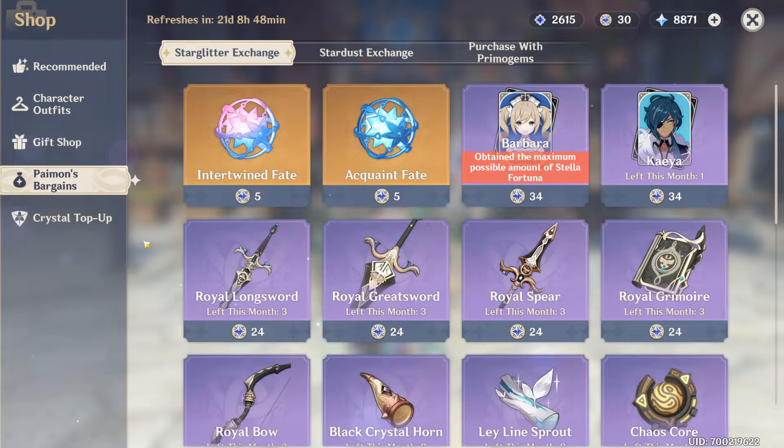You earn Star Glitter when you wish and get either a 4-star character or weapon, or a 5-star character or weapon. So this is a type of premium currency that you can only obtain by wishing. You can use it to buy more wishes, or to buy a selection of two 4-star characters that change each month. There's also a variation of 4-star weapons that also change each month, and finally some materials.